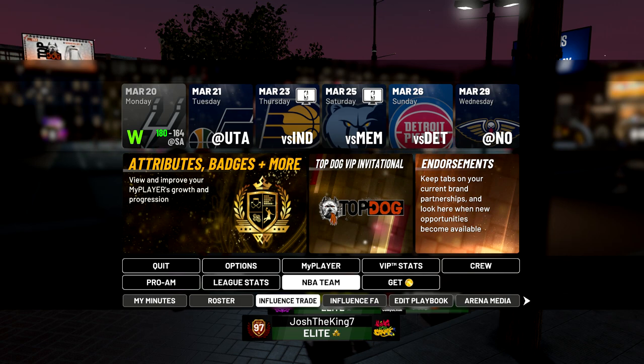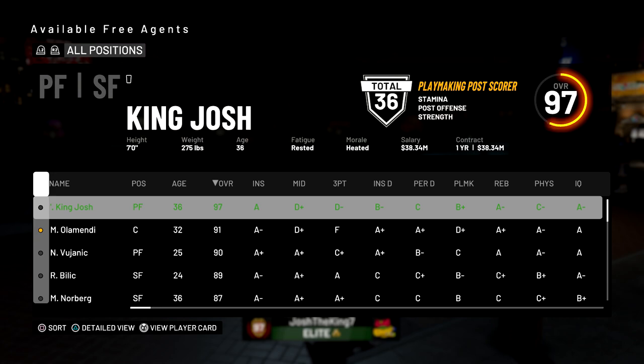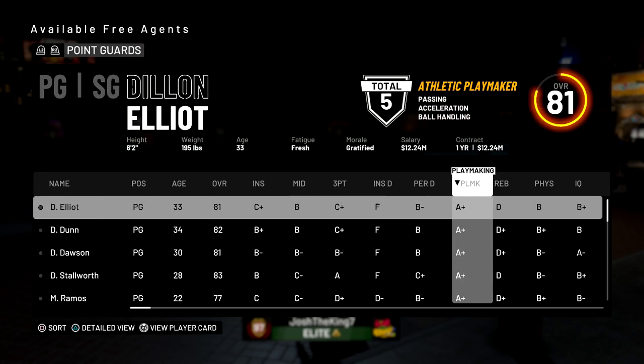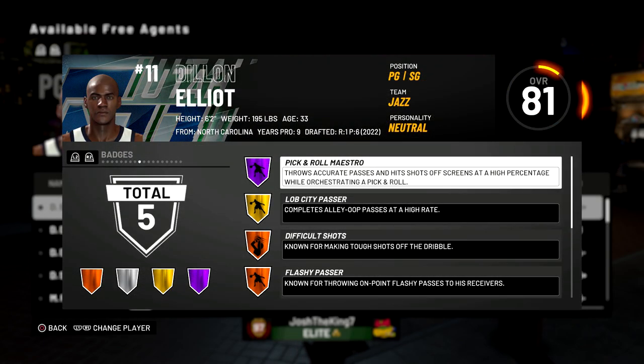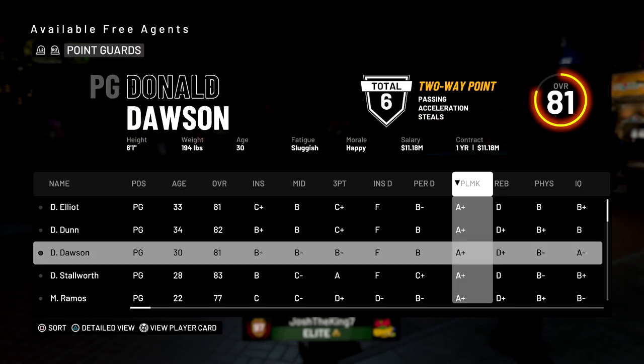If you're on a team with good three-point shooters but you don't want to leave, you can go to Influence Trade to try to get a point guard, or go to Influence Free Agents. When you do, filter by point guards, go to Playmaking, and press Square to filter to see the best playmakers. You can then view their player card and look at their badges — you can see this guy has Hall of Fame Pick and Roll Maestro, and since all these guys have a plus playmaking they're probably going to have Dimer and Pick and Roll Maestro.